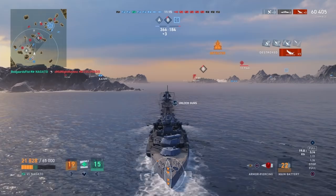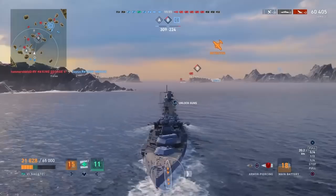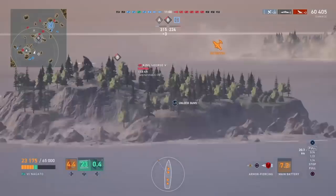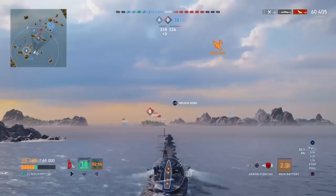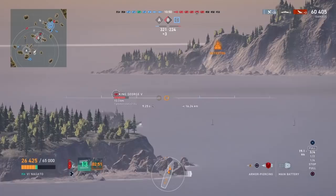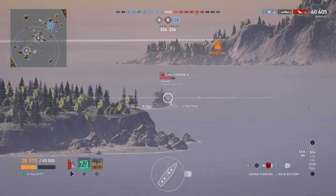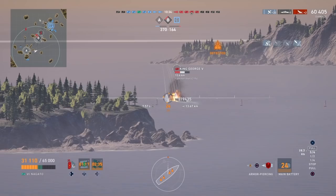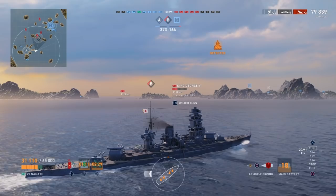In general with these lines of ships, you want to understand how they're designed to be played and exploit those advantages when possible. All three lines of Japanese ships are very effective — if I could only pick one nation to play, this would probably be the Japanese Navy out of the nations currently available. You can't go wrong with any of the ships in this package. If you have any questions, let me know in the comments. This is how I play and how I suggest playing effectively, but there are multiple play styles, and I do want to hear differing opinions — it's helpful for me and for everyone reading the comments.